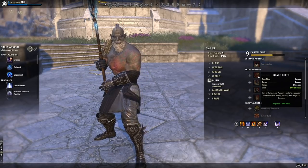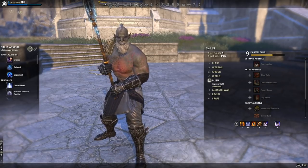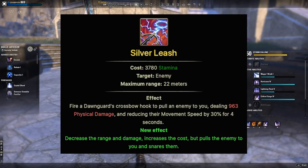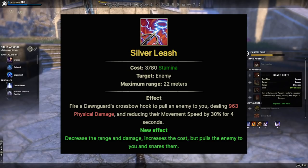The next skill is Silver Bolts, which morphs to Silver Leash. Silver Leash is a pull for tanks — it's a pull that any tank can use because some tank classes don't have a pull in their actual skill professions. So this is an automatic pull you can put on your bar as a tank, and it's really, really good.